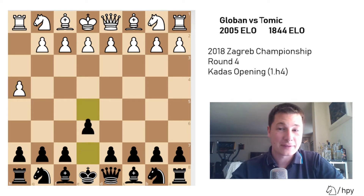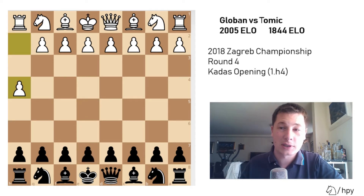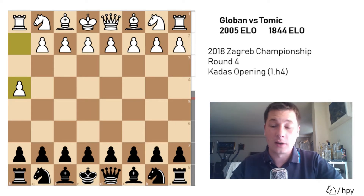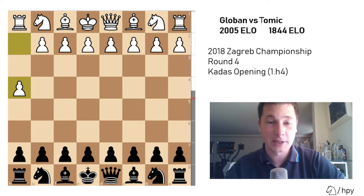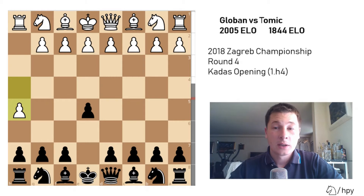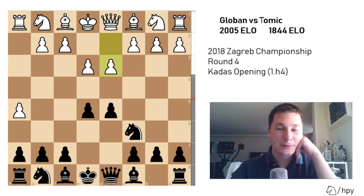So after h4 I played e5, he played h5. I'm going to turn the engine on immediately just so we can see the assessment - I haven't looked at the game with the engine yet, because I'm really not sure what this opening is about and I'd like to know what I did wrong on every move. The game is about 100 moves long. So e5 is only minus 0.3. After h5 it's almost minus 1. Then d5, he played e3, knight to c6, d3 - this is almost minus 1.5 and the engine wants me to play h6 here.